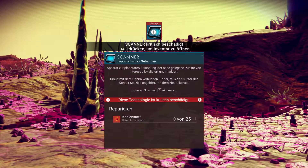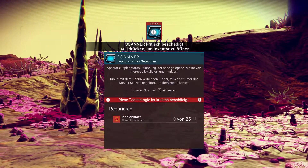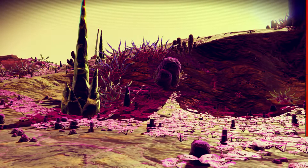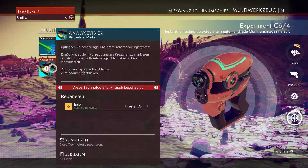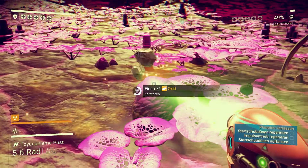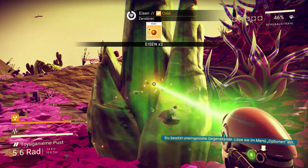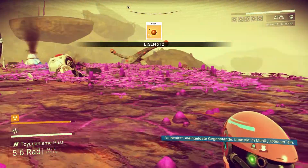Scanner kritisch beschädigt. Dann sammeln wir einfach mal ein bisschen was. Das ist halt eine der Primäraufgaben – die ganze Zeit Sachen zu sammeln. Aber der Planet sieht schon irgendwie beeindruckend aus, ne? Hätte ich mir nicht vorgestellt, dass ein Alienplanet so aussehen kann.